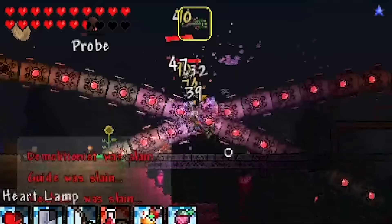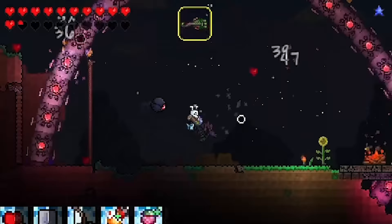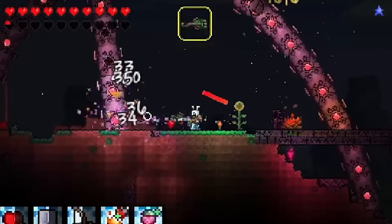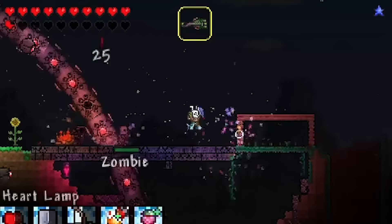Also, how do Holy Arrows work? These are not working how I thought they did. Am I going to lose to Destroyer? I thought this would be so free, but for some unholy reason the probes hit so hard. The probes hit just as hard as Destroyer's face - why is that a thing?